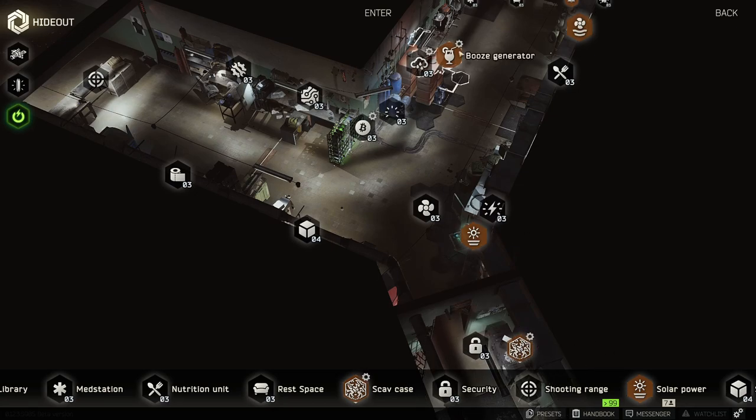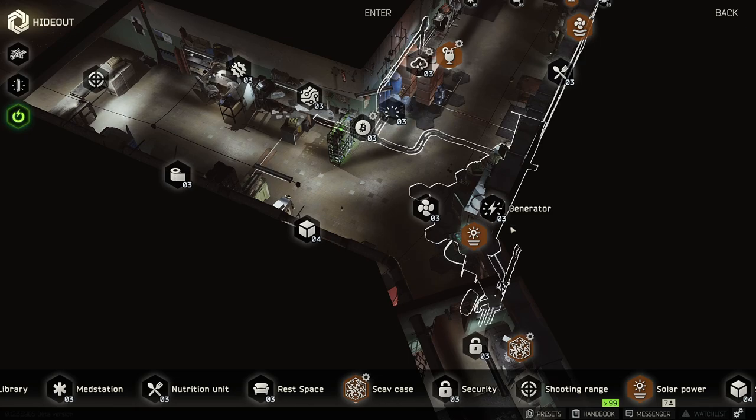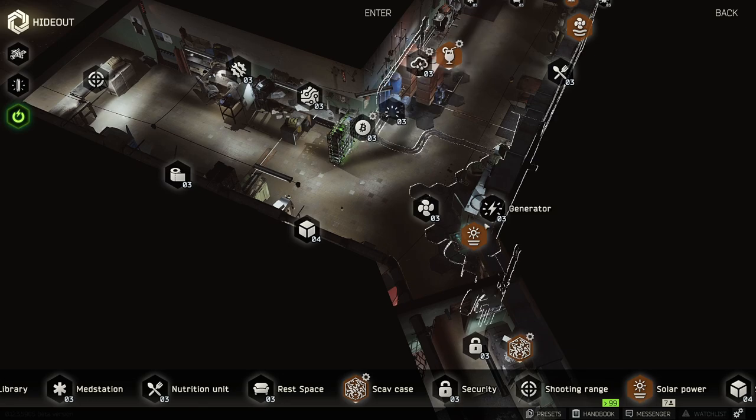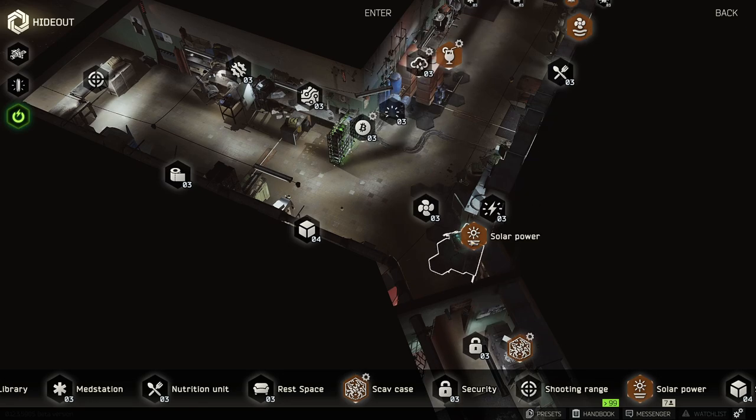You can see it's in orange here. I'm pretty sure that all of these, if my memory is correct, you have to pretty much get just about, if not everything, up to level three. So it does take a while to upgrade. However, once you get there, a lot of things can start to become worth it, like the Bitcoin farm, the booze generator, water collector, definitely the solar power in my opinion, but we can get into that in another video.